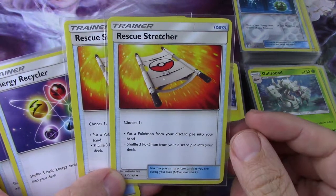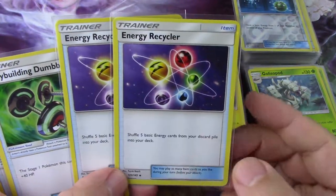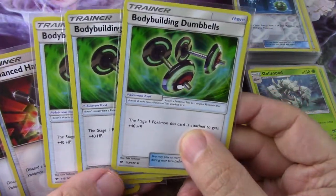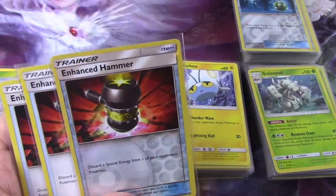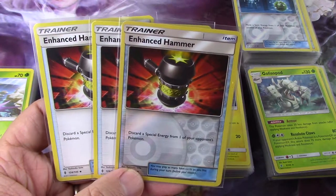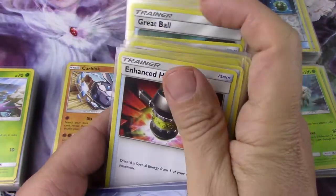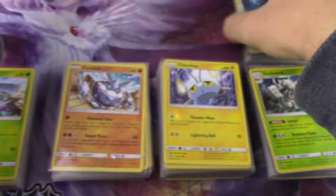There are also two stretchers, two energy recyclers, three bodybuilding dumbbells, and three enhanced hammers. Nothing here prefers a specific type of Pokémon — these are all very vanilla items and trainer supporters.